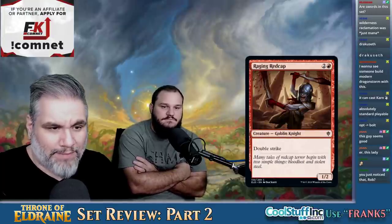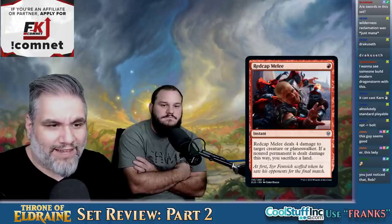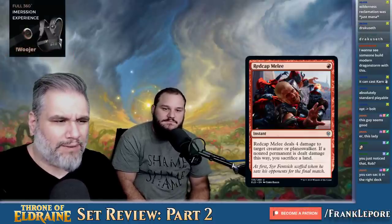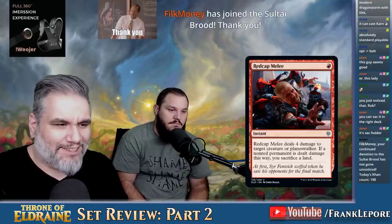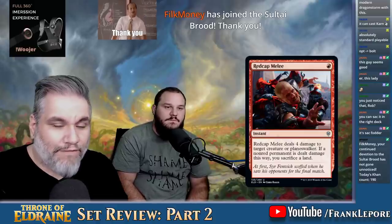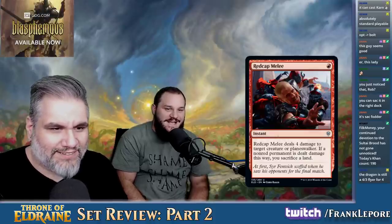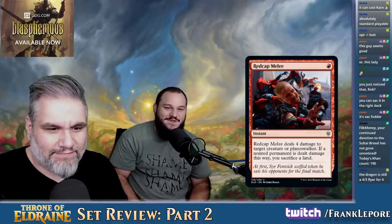Raging Redcap — three mana for a 1-2 with double strike. That's cute. Redcap Melee — one mana, deals four damage to target creature or planeswalker. If a non-red permanent is dealt damage this way, you sacrifice a land. They're giving you good cards like Flameslash, but they're nerfing them if they're not on color. Also funny — this art looks Photoshopped on, doesn't it? It looks like someone pasted this on top of a Magic card.